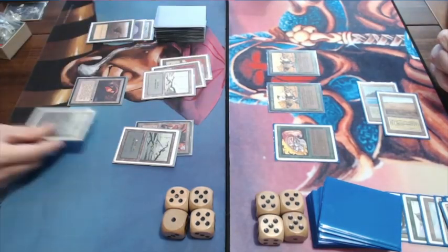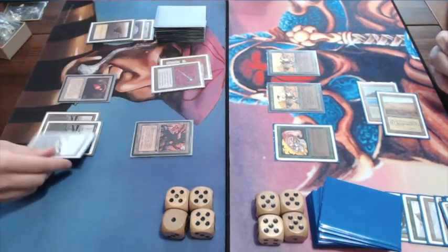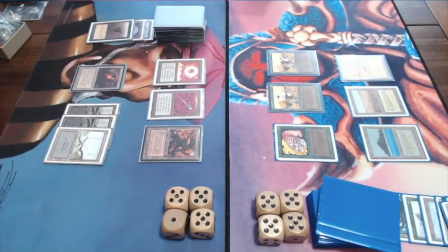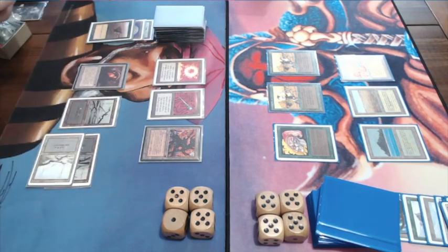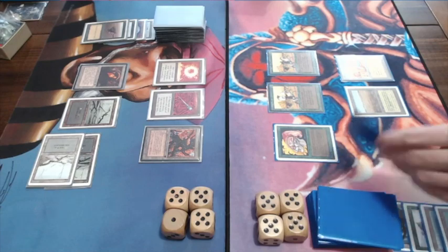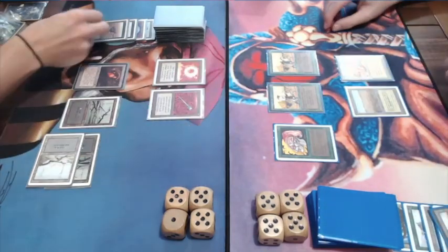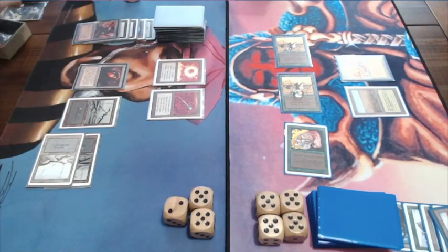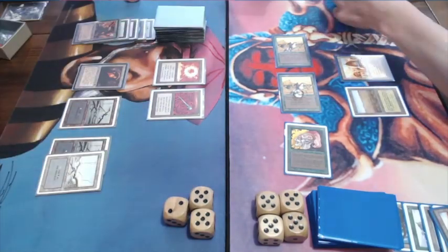That's bad news for Joop — he's losing that Swords to Plowshares. I have to pass turn and now I need something useful to get me through and win this game. Playing another Sinkhole on the Tropical Island. And this is deadly — he's playing that Strip Mine. This is very, very bad news. I really need a disc.